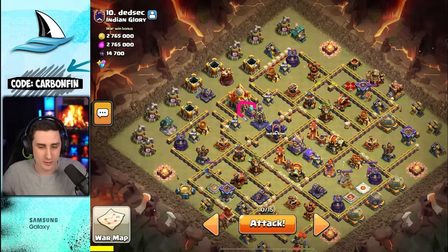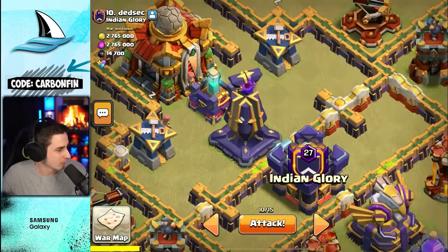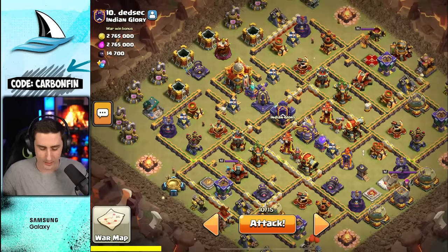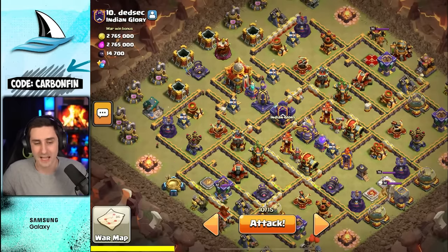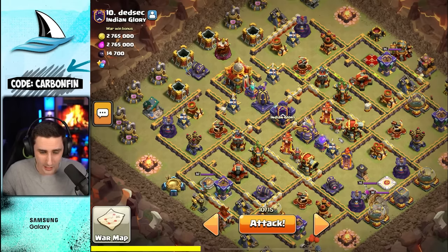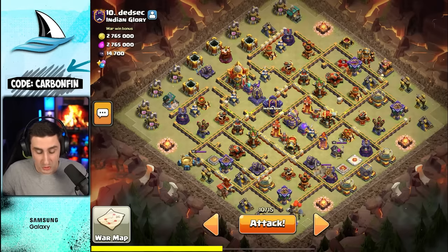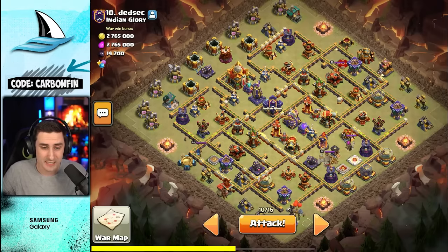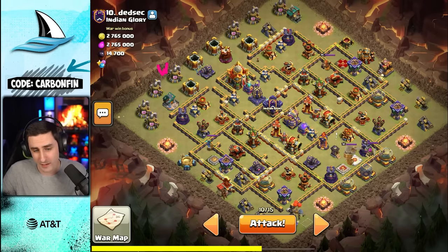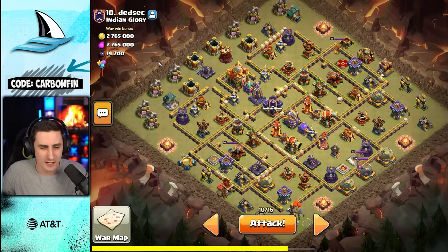Let's look at base number 10. If I do a warden fireball onto this invisibility spell tower, I can take out the clan castle — it's four tiles in between: one, two, three, four. I'm going to drop two earthquakes because usually if I drop one it tends to get repaired even though the fireball will kill the huts over here. Actually I probably only need one since these will die to the fireball, so I can use that second earthquake somewhere else.